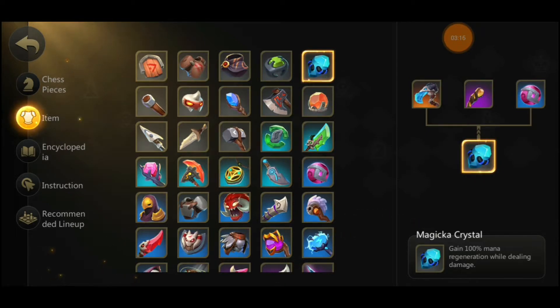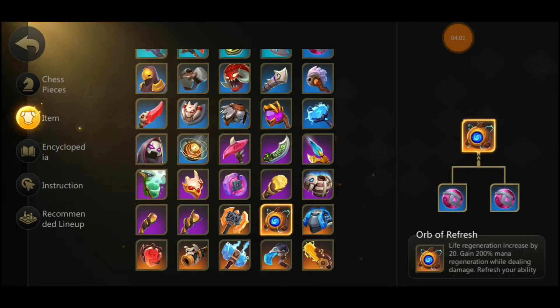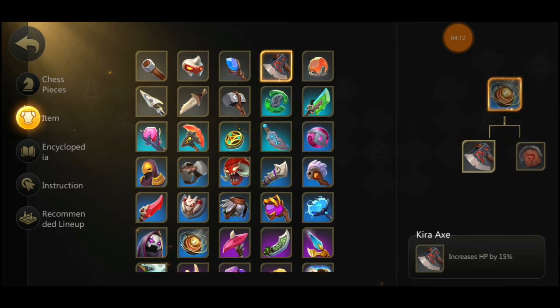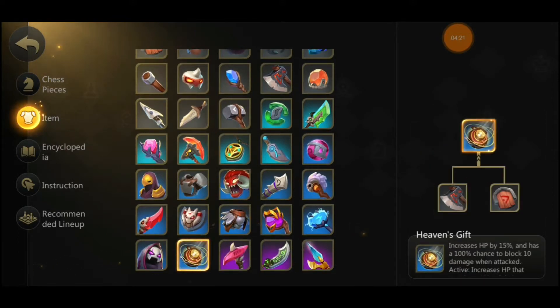Another item you can go for is heaven's gift. You might be wondering - you're playing mages, why would you need heaven's gift? When it comes to dragon mages, you don't have much of a front line. The best you have is either a two-star pirate captain, a three-star god of war, or a three-star swordsman. So getting heaven's gift is going to help a lot because it gives you tankiness and just enough time for your unit to cast its ability. It's not a must item compared to orb of refresh, but still a really good item. You'll need kira axe and the shield - once you buy the kira axe and one shield, you should buy the shield because as a standalone item it's not that good, same as ring of life.